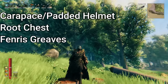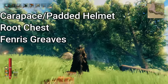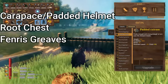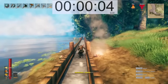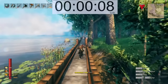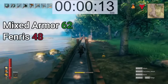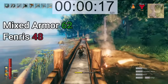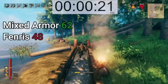On your screen we've got a carapace helmet, root chest, and the Fenris greaves. The carapace helmet is interchangeable with the padded helmet — it's just a difference of two armor. I'm going to refer to this combo as just mixed armor to save time. I think mixed armor is an alternative that Fenris players should be considering, and also anybody who thought that the padded root chest combo was just a little too slow. Not counting the cape, mixed armor has 62 armor and Fenris has 48 armor — that is a 14 armor difference, not to mention the mixed armor has pierce resistance.